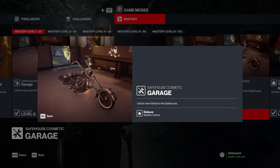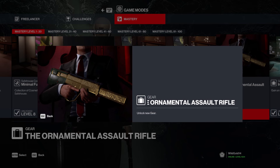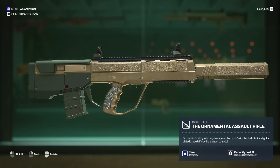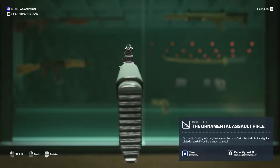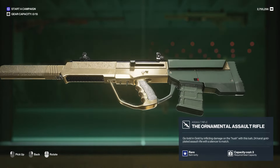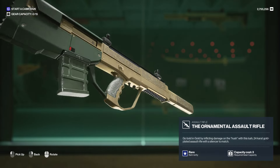Two cool motorcycles - both cruisers, one is a chopper. There's a cool assault rifle that's very useful. It doesn't take any more space than a regular assault rifle of this type. Overall it's a good unlock, definitely something to look out for, and it's completely free - so especially good if you don't have the money early on, particularly at level 10.